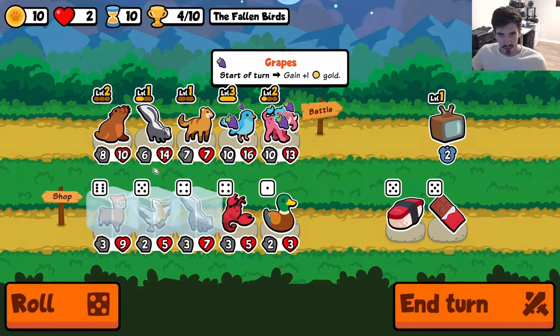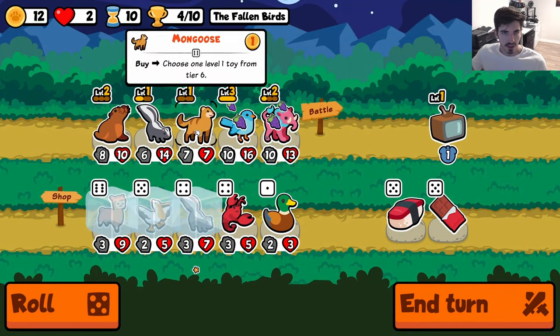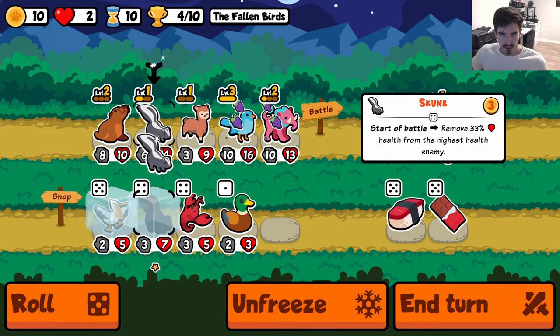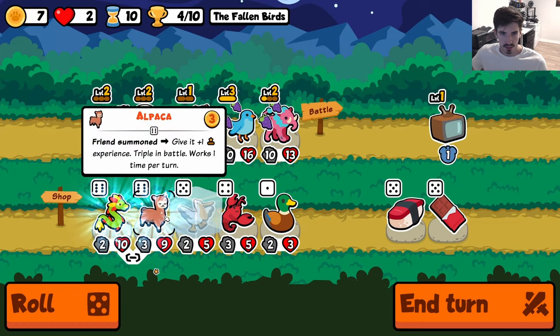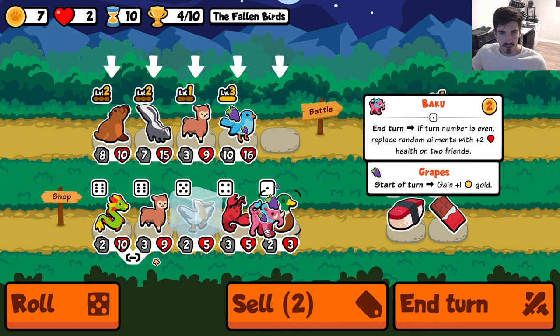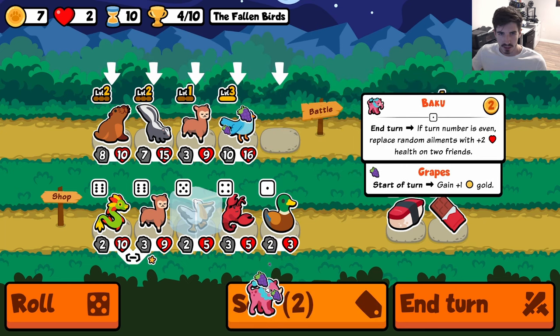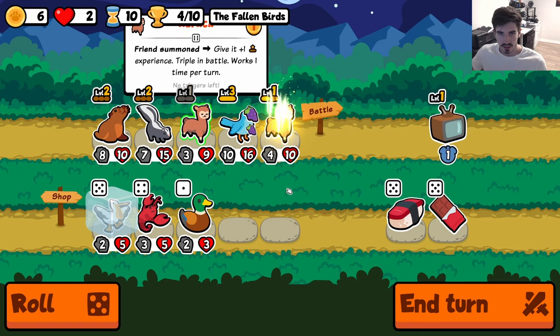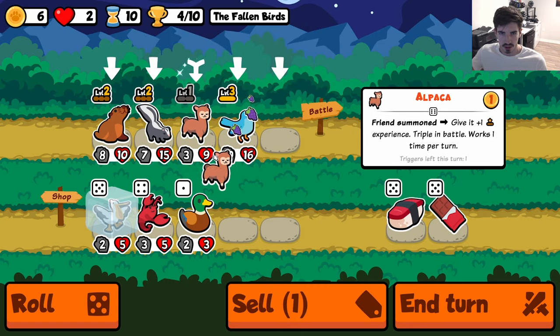One off — if we had one more health, we would have drawn that. Okay, so now we're at two health. We get the skunk here. They changed it now — Alpaca works on Alpacas. You can get a really easy level two Alpaca here. I think we just might do it. We go here and combine for the level two.